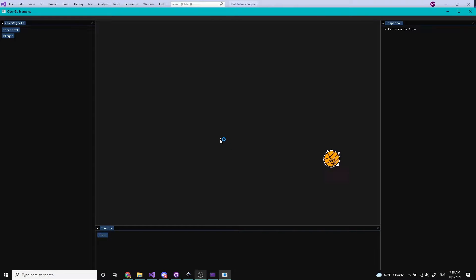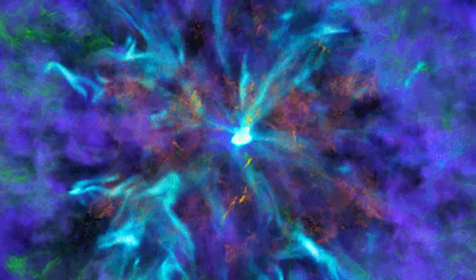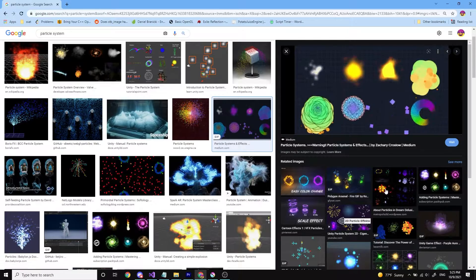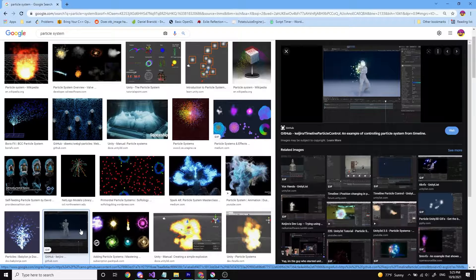Next I was ready to start creating the actual boosters. But before that, I needed to add some juice to the game because right now it's very boring and unsatisfying. I did this by creating a particle system — a system where tiny objects called particles, which are simple and fast to process, can be combined to make effects. They're a great way to add polish and juice to a game.